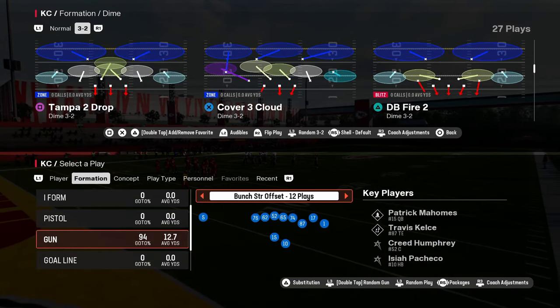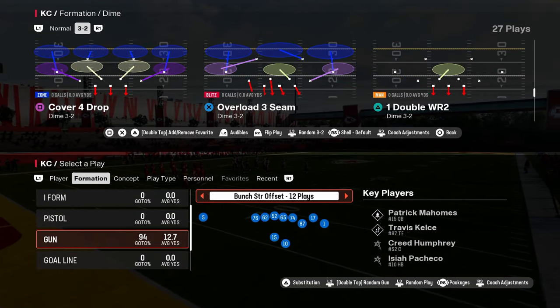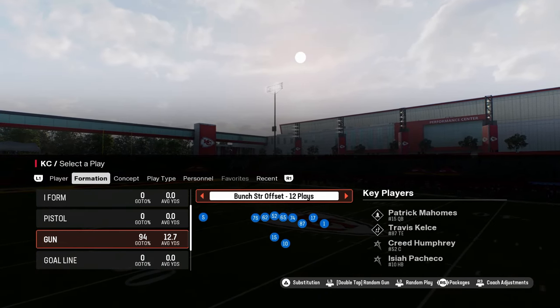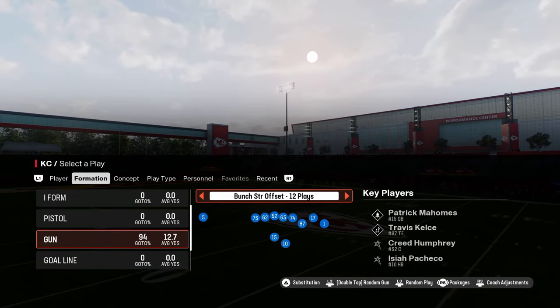I'm about to show you the easiest cover bomb in Madden 25, and it comes from the Bears offensive playbook. The Bears offensive playbook has Bunch Strong Offset, which I believe is a top five offense in this game.